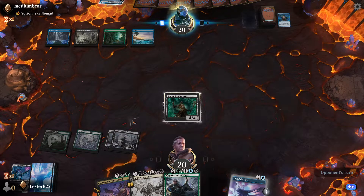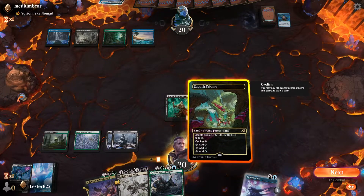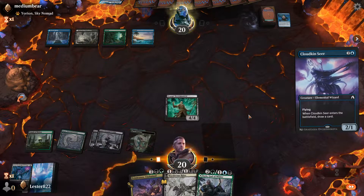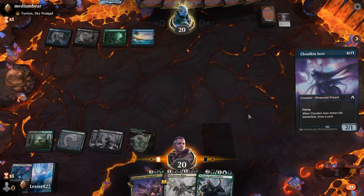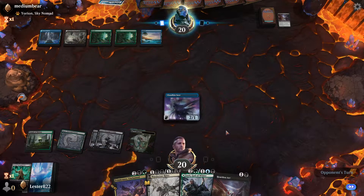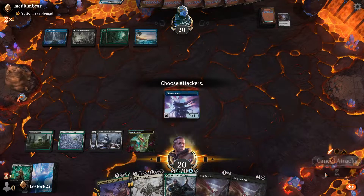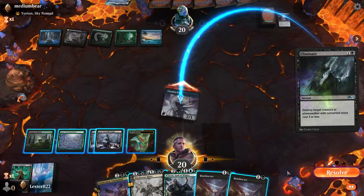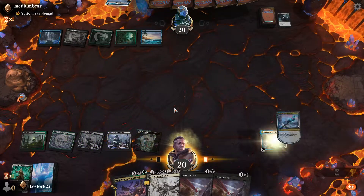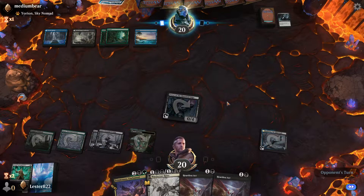It might not be fun for my opponent but fun stuff like this. If they get rid of Draugr Necromancer, I will not be able to cast the Cloudskin Seer anymore, so let's hope they don't. This will be our blue mana - unfortunately it's a turn late, but I'm able to cast this before Draugr Necromancer dies. Luckily he is a Snow permanent, so Caldring will let me recast him if needed later. Let's see if we can get him to use a removal on Cloudkin.